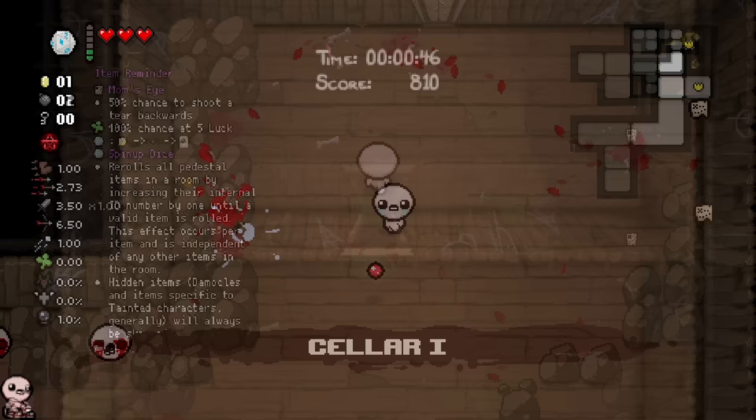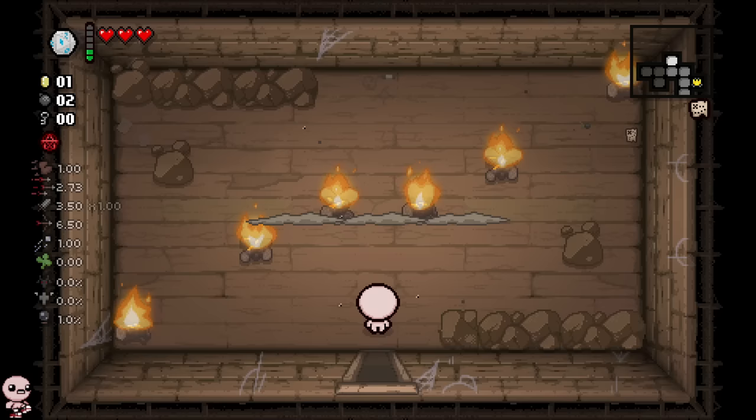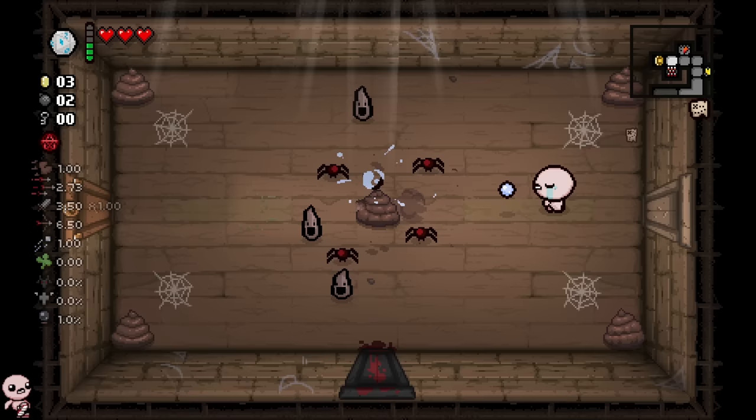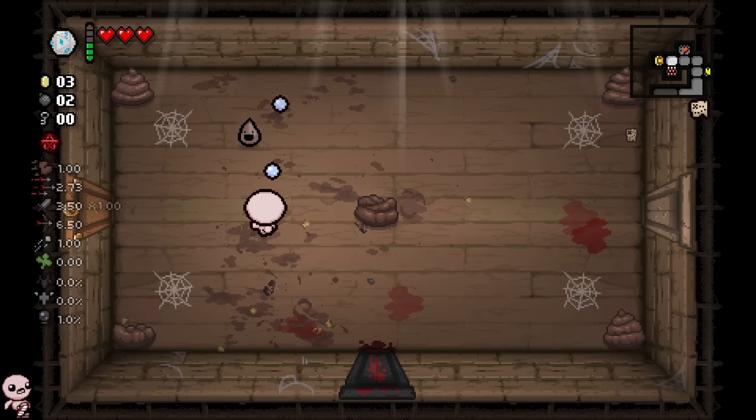We have mapping for the rest of the floor, so bottom left is probably the boss. Heading left we should be able to get a shop or something. I'm not sure what Brimstone or Polly spin up into, but I'm sure we'll find something crazy. We have a sacrifice room but not enough help to make that work — I'll just check the shop.